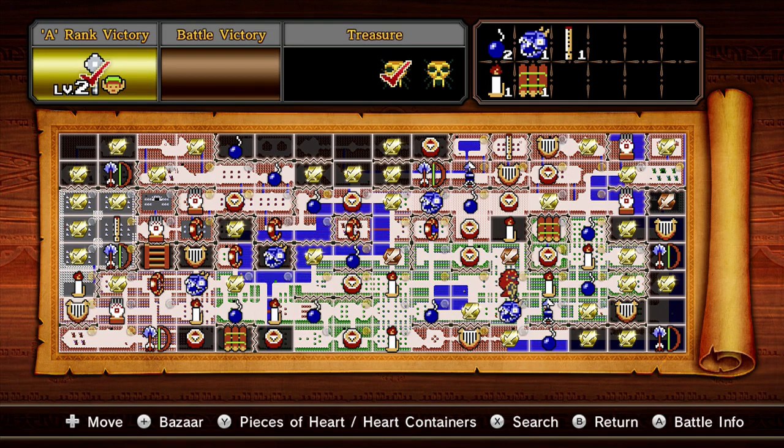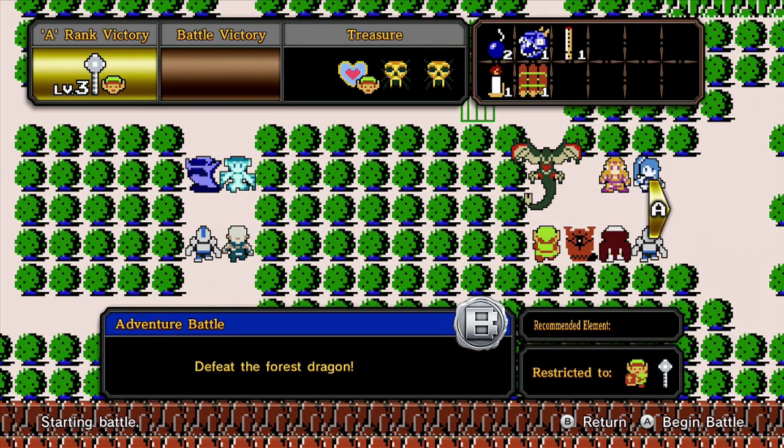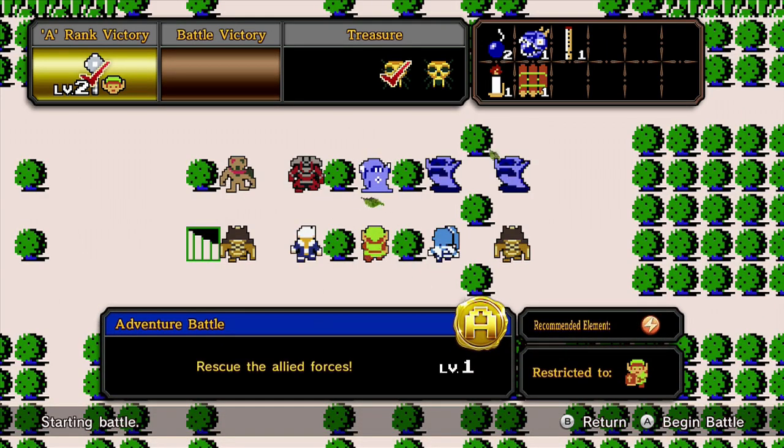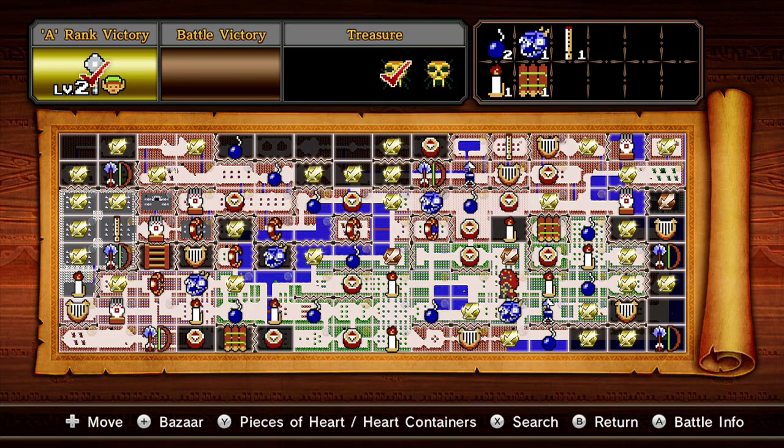The next one is the Link gauntlets, over here. I thought I unlocked it here but it actually restricted me to only using it. You'll need an A victory for this one — that's completing it within 50 minutes and getting over 1300 kills. The game doesn't tell you this. Damage varies; usually you don't want to take more than a thousand or two thousand, but some of them I took over three thousand and still got through.